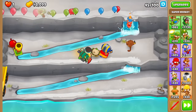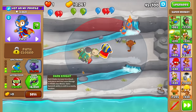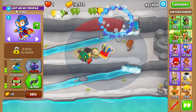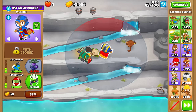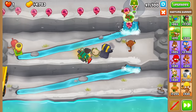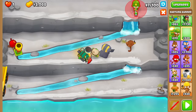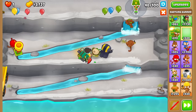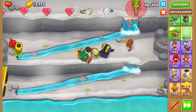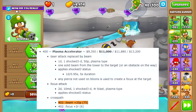You want to know what tower might combo well with the 0-2-3 Dark Knight? How about a 4-0-2 Dartling Gun, a Plasma Accelerator — without the attack speed or the camo, but rather the pierce upgrade. I've pretty much never seen anybody use it before for good reason, but I would say it's actually kind of half-decent against grouped bloons, giving about 25 more pierce when you go 4-0-2.